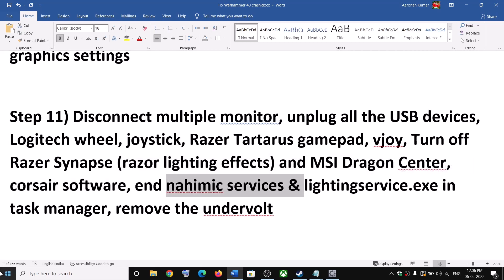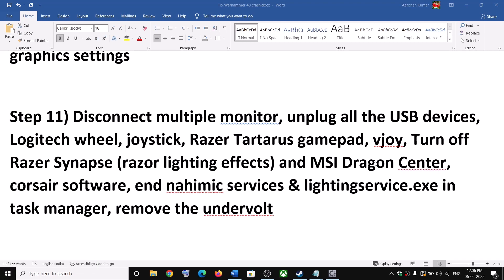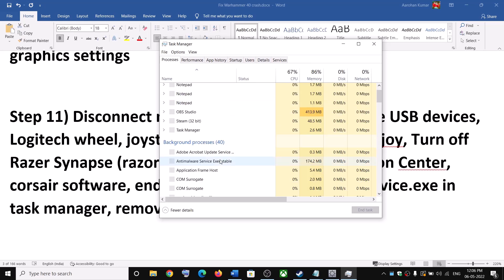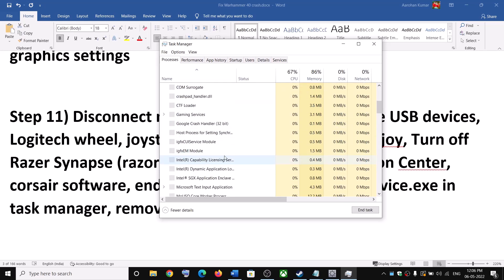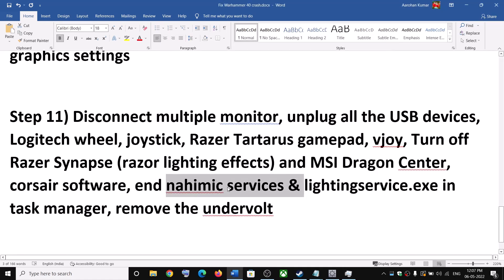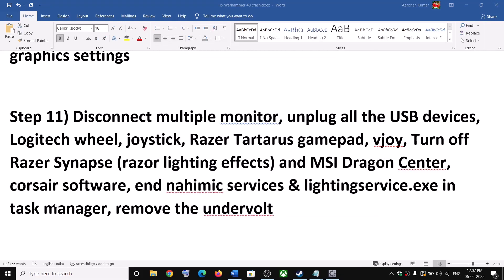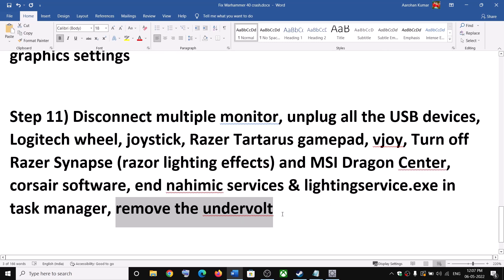Also end Nahimic services. If you have an ASUS computer, right-click on the Start Menu and click Task Manager. In Task Manager, if you find Nahimic services running, select it and click End Task. If you find lighting services, select them and click End Task as well. Also if you have undervolted your hardware, make sure that you remove the undervolt and then launch the game.